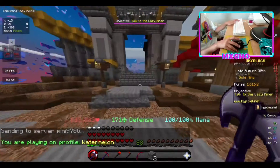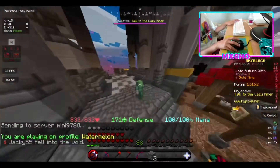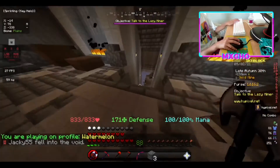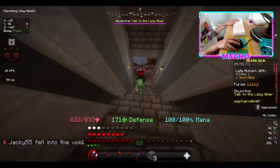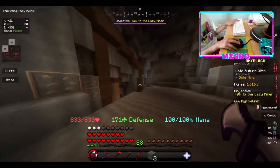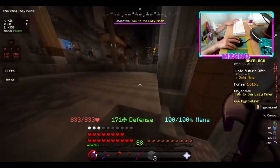Now you're at the gold mine, but this doesn't only give you gold — it gives you iron and coal. So you'll see this person got iron here, you'll see some iron, coal, and of course there's going to be gold.